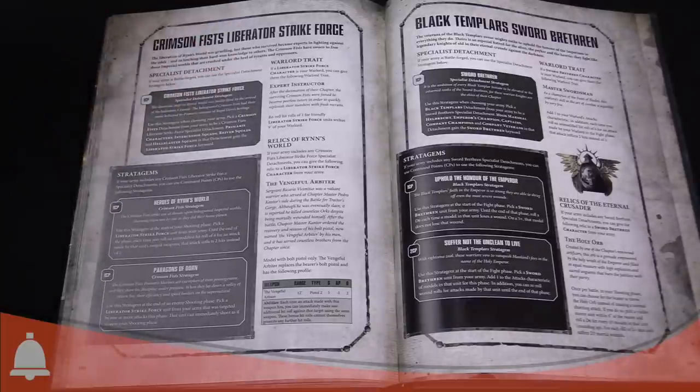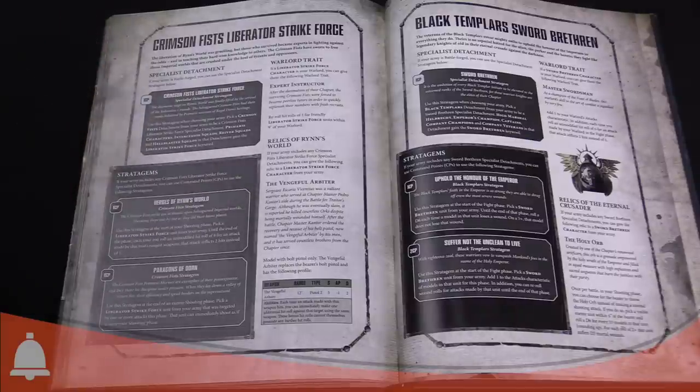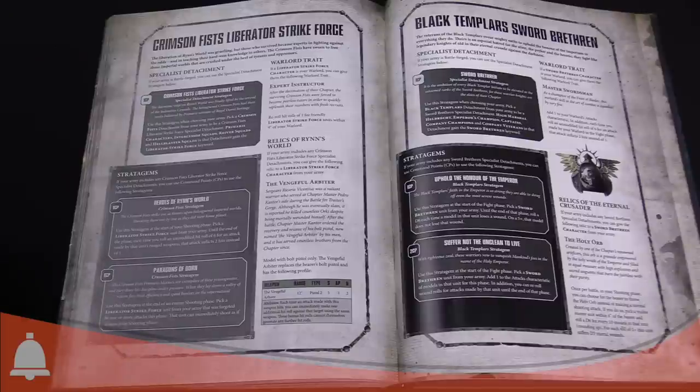Their Warlord trait is Expert Instructor: you reroll ones for Liberator Strikeforce units within nine inches of your Warlord. If you put that on a Lieutenant, you're rerolling to wound, and you're now also getting rerolling ones to hit. I would pay two command points for that — that seems pretty good. And you still get an extra Warlord out there somewhere if you wanted it.